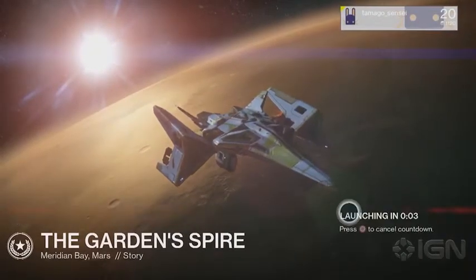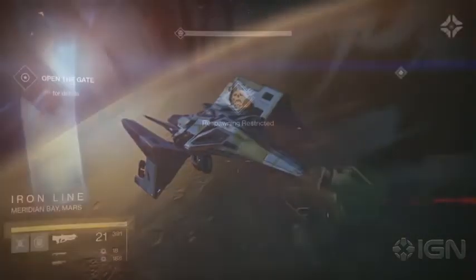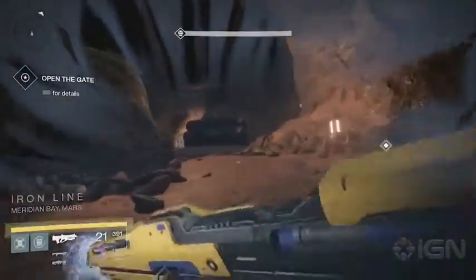That's one good way to do this, and I think it's the simplest. Head down into the Garden Spire mission, and progress through the mission as normal until you reach the Iron Line Door, just following the White Arrows.